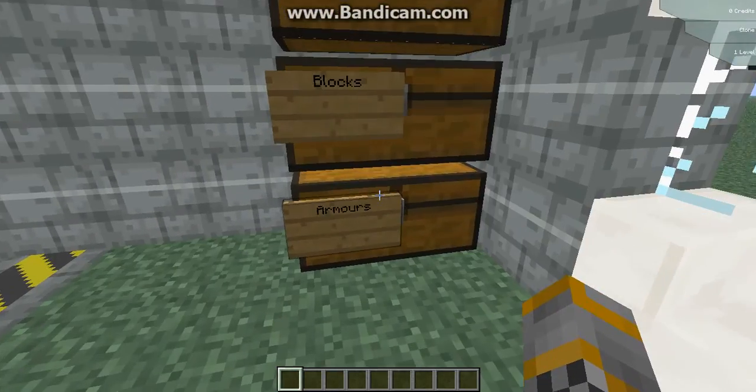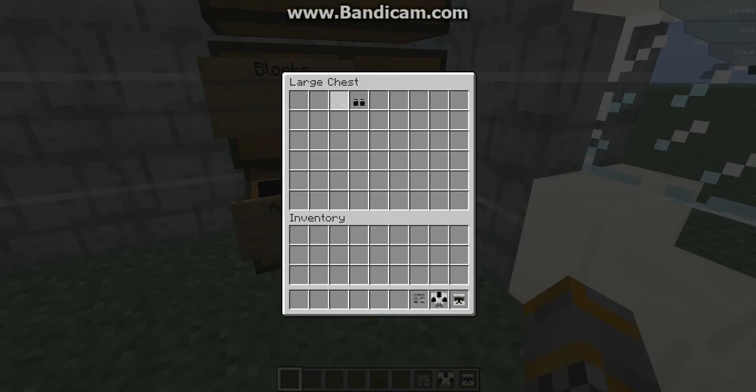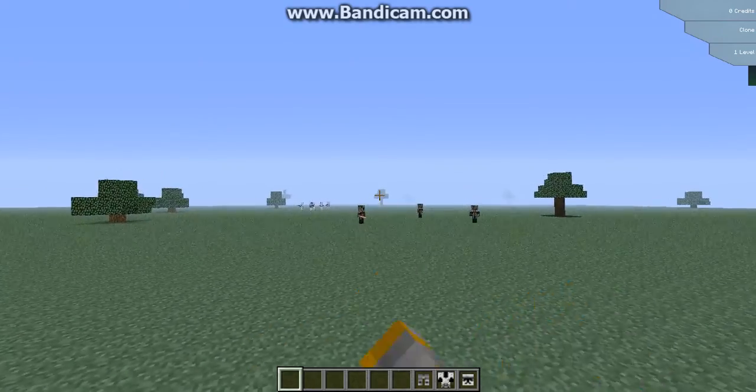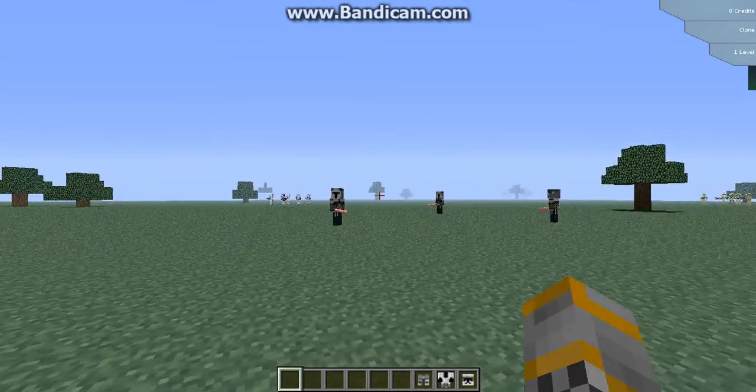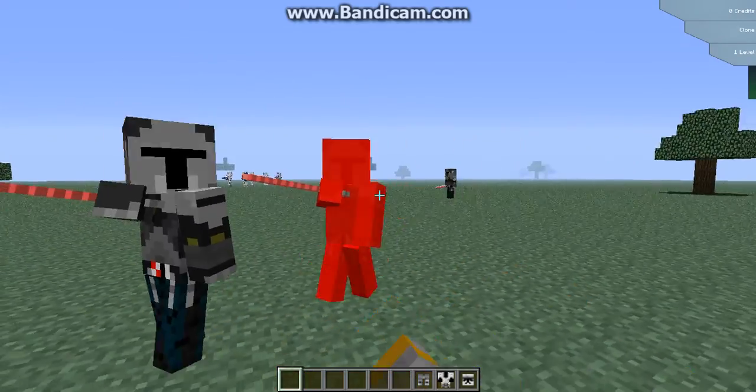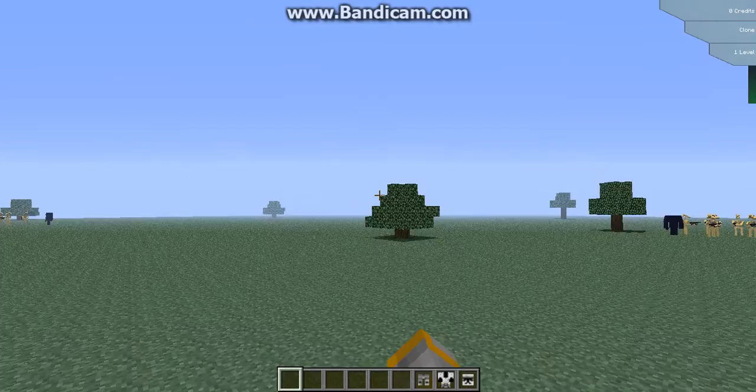Now for the Clones, they have Clone armor — I'll put those on in a minute. So if you're a Clone, you walk up to these guys and they're going to start attacking. They're all hostile. So these are the Siths — kind of look like knights.